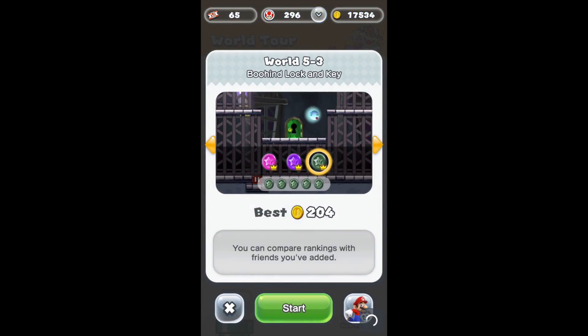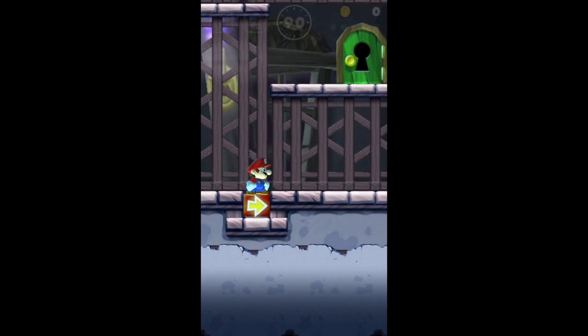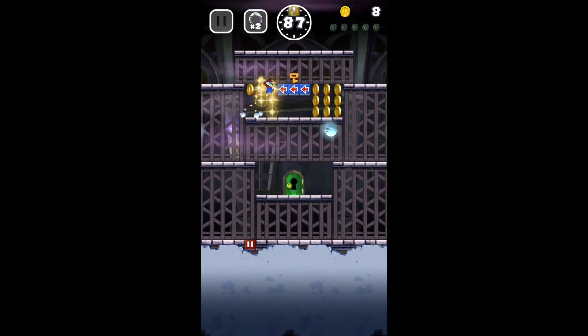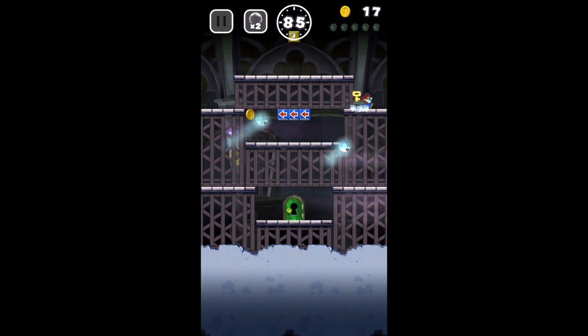Alright guys, we're back here to play Mario Run World 5-3, going off to the black coins. So off we go. Let's do a two jump there. Grab most of the coins, grab the key.